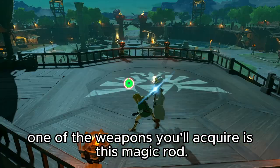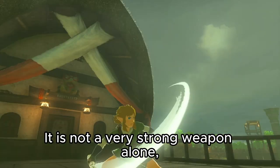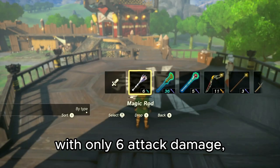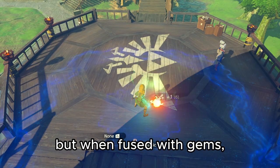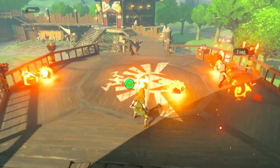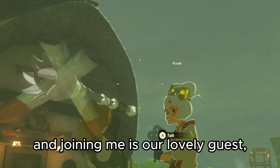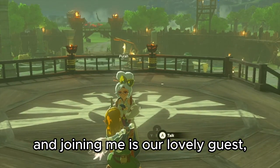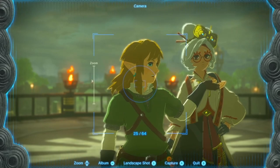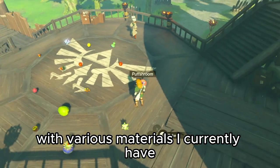On your adventure, one of the weapons you'll acquire is the magic rod. It is not a very strong weapon alone with only six attack damage, but when fused with gems it becomes one of the best weapons in the game. I conducted a quick experiment on magic rods, and joining me is our lovely guest, the one and only Pura.